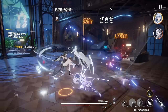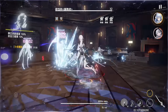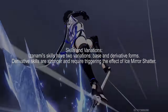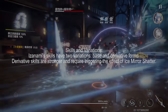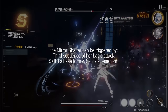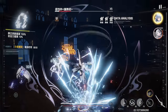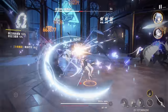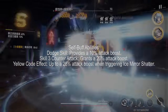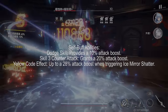Now that we have a better understanding of her kit, let's formulate a game plan. Her skills have two variations, with derivative forms being the strongest. To trigger a derivative skill, we need to trigger Ice Mirror Shatter via the third sequence of her basic attack, Skill 1 base, or Skill 2 base. Izanami also has several self-buff abilities: a 10% attack boost from her dodge skill, 20% from Skill 3's counterattack, and while using yellow code, up to a 28% attack boost for triggering Ice Mirror Shatter.